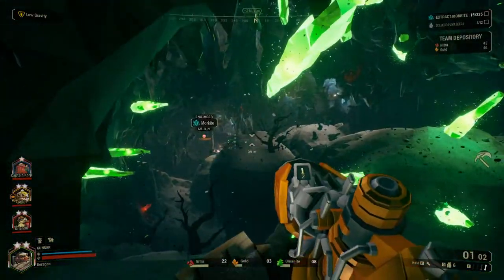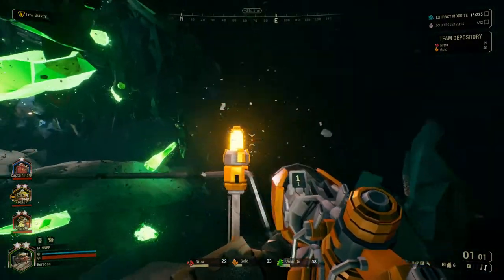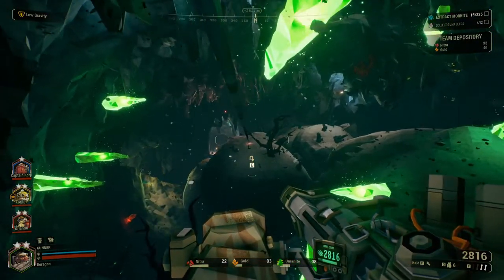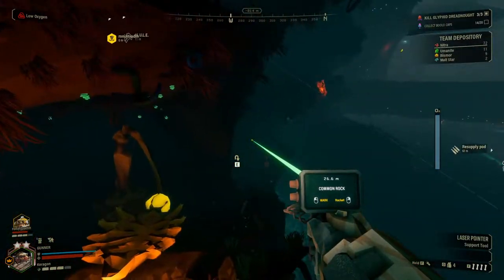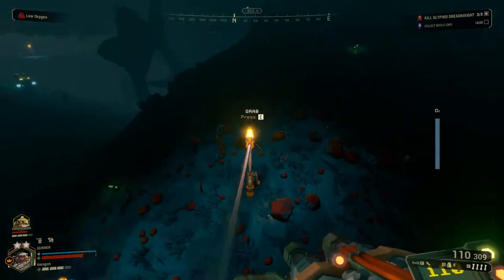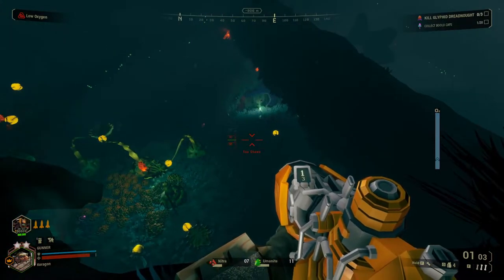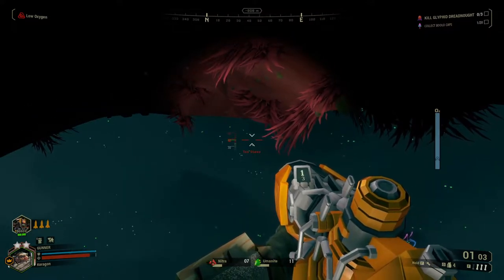The Zipline Launcher is equally important as the Shield Generator. It is shot and spikes on both ends, and is very visible to the team, making it easy to find and giving the entire team quick access around the caves. This is the most cost effective way to get the other dwarves into hard to reach areas and progress through the caves. It has a limited range and cannot be fired at extreme angles, so it takes some getting used to.